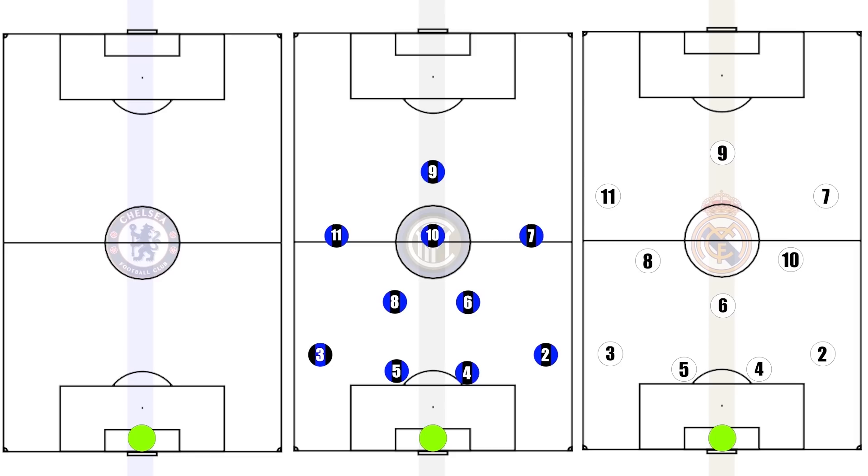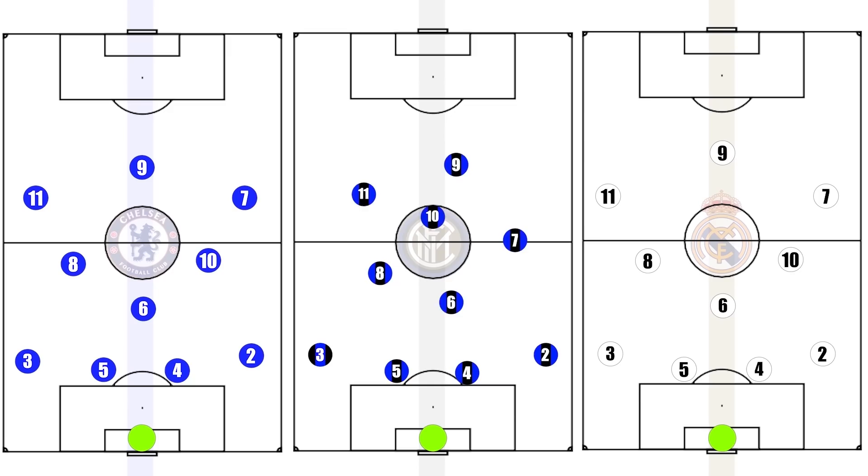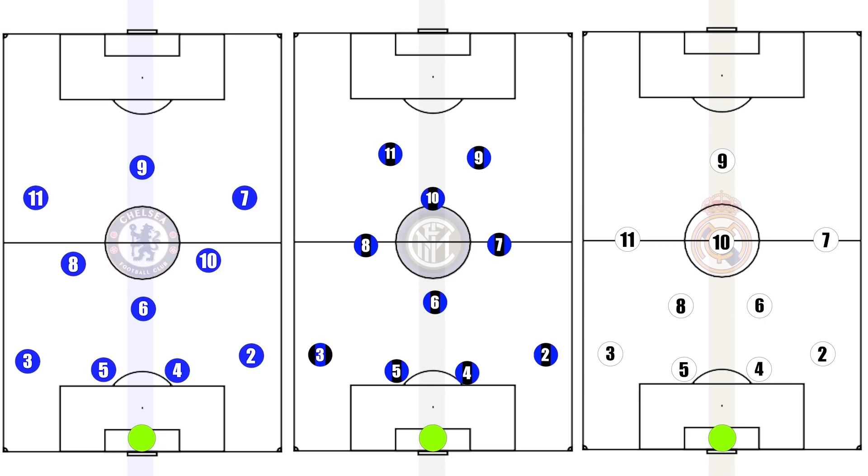This was in contrast to Chelsea, where Mourinho almost always opted for the 4-3-3. Mourinho's primary formation at Inter was the 4-4-2 diamond, whilst at Real his first choice was the 4-2-3-1. Please note, all players were given the same numbering scheme to make it easier to see how players in the same position operated differently at their different teams.